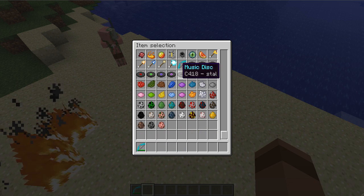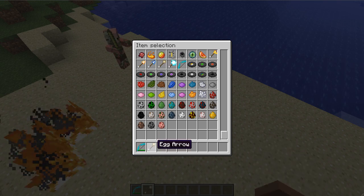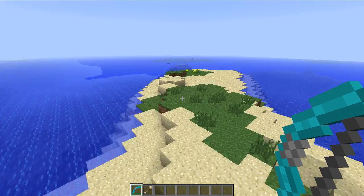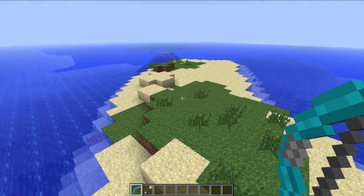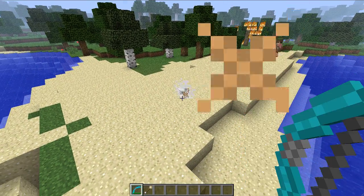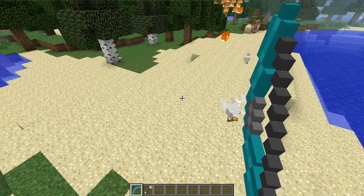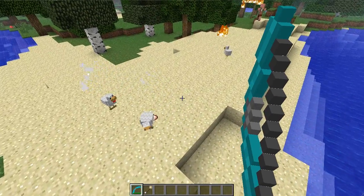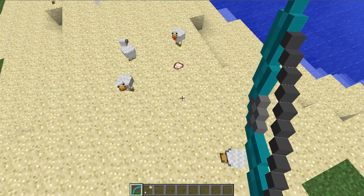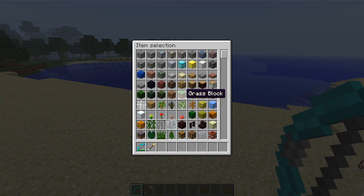Now let's move to the egg arrow. What this does is it shoots an egg, basically. But instead of having a 1 out of 8 chance of spawning a chicken upon impact, this has a 100% chance of spawning a chicken. So this is pretty good for trolling — like shooting chickens everywhere.